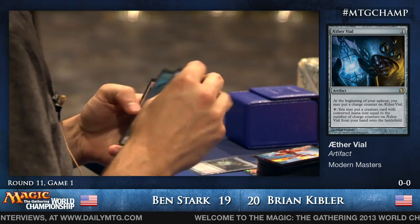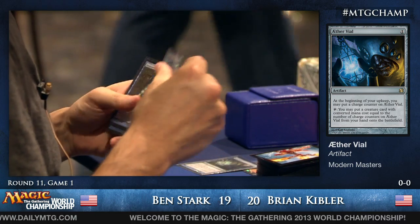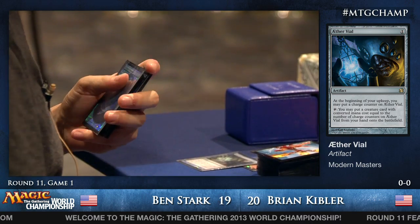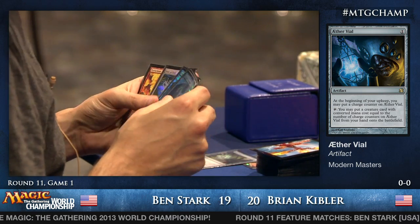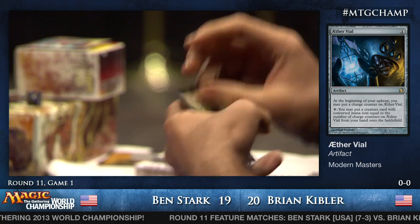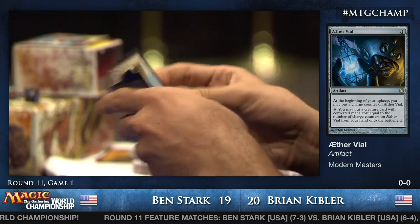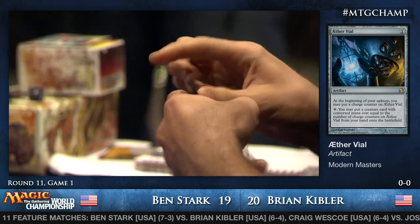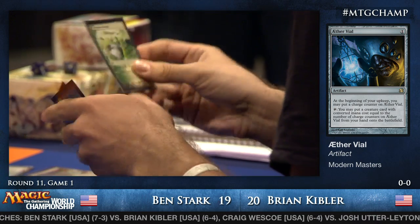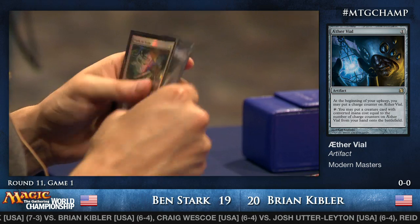Ben's going to draw a card, play Steam Vents, say go. Ben casting Think Twice in the main phase and then playing the land definitely indicates he was not going to play a land otherwise. So Kibler has to know that, and having information that Ben is short on lands is valuable. Arid Mesa comes down — a nice peel there for Ben Stark.